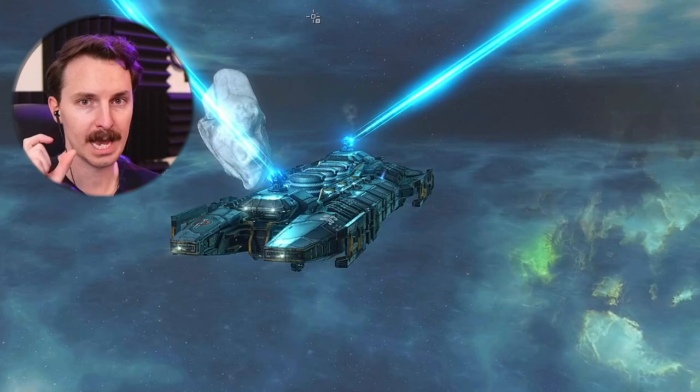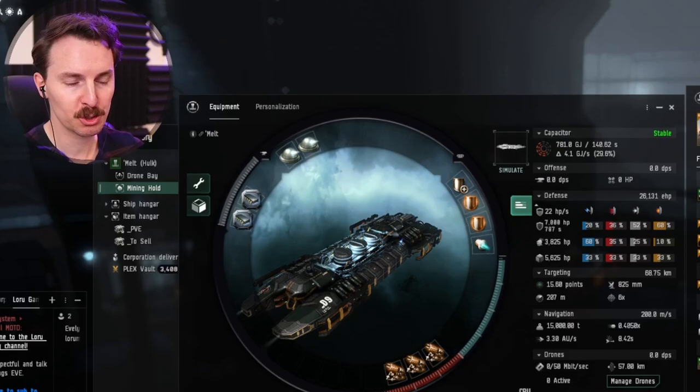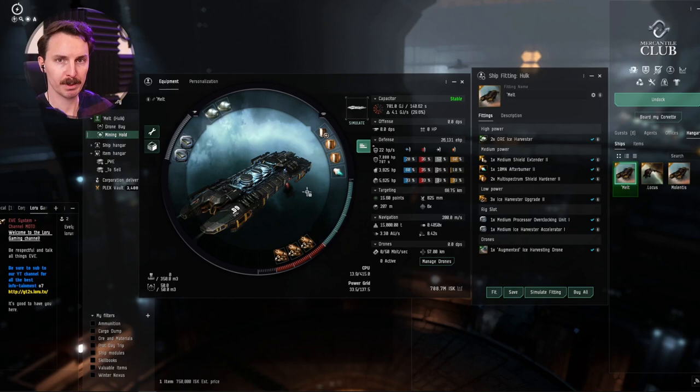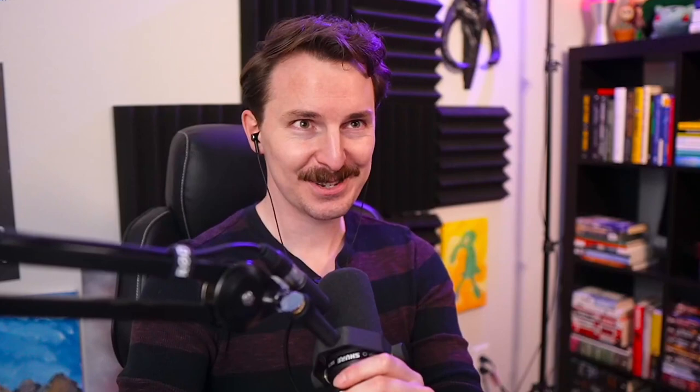Then if you have an orca alt, you're going to warp the orca to the Hulk itself — not to the actual ice belt on your probe scanner. All of this ensures you're getting your ships and your fleet onto the belt efficiently, and keeping yourself away from the warp-in point of the ice belt to avoid those roaming bands of frigates. Hulks are pretty slow, and even with the afterburner you don't want to warp into the warp-in point and then be taxiing to your spot.